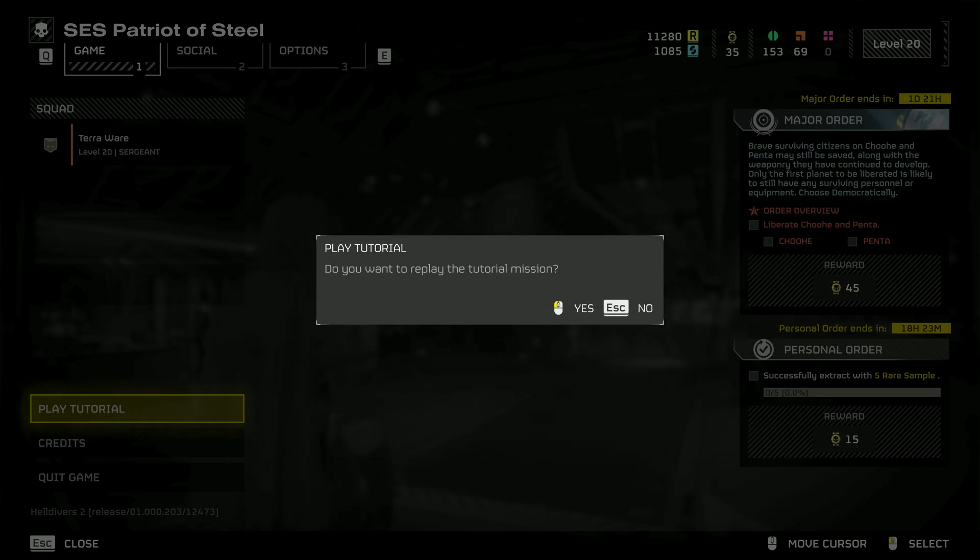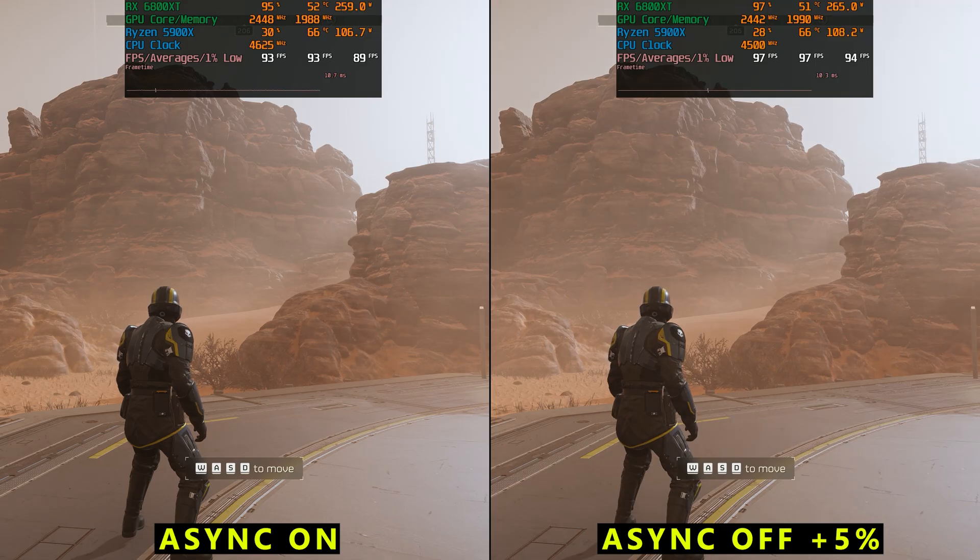Before we do that, I was made aware that Async Compute can hurt your performance if you have a higher-end CPU, and I did have it on in yesterday's video — I didn't actually know that. Looking at it here on the 6800 XT with the 5900X, turning Async Compute off gives about a 5% increase in performance. Not really all that much, but I would recommend keeping it off.